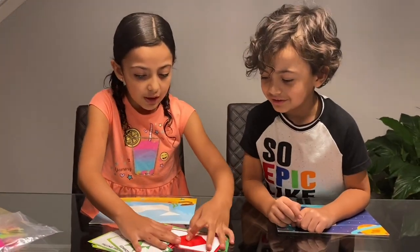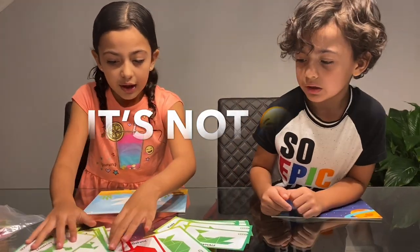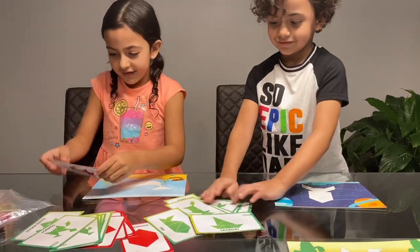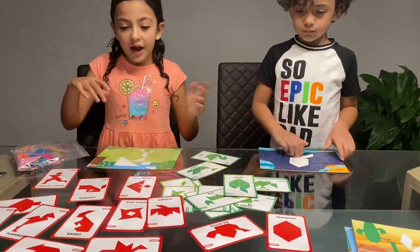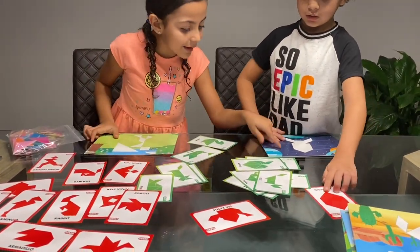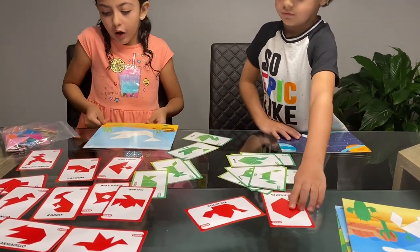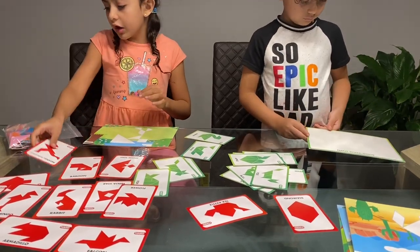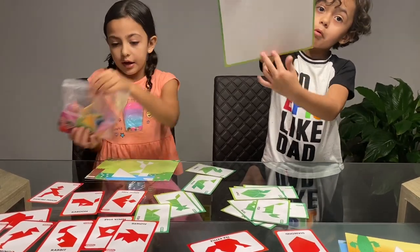Yeah. Go. Ready? Three, two, one. Pick your card. Got mine. Okay, let's go find our card. Mine is going to be easy and Niko's is going to be hard. And if you flip the page, you can go easy or hard. Add the same on the card. And as you see, we have these shapes. There are 100 shapes in here.